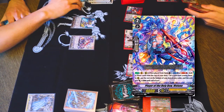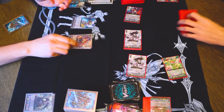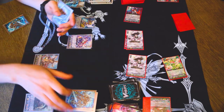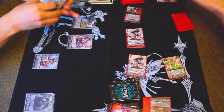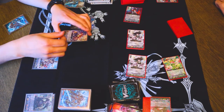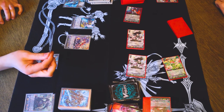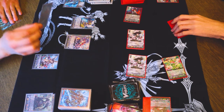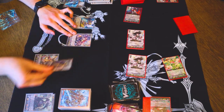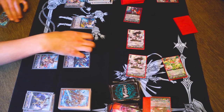Drive Vivian. Vivian's skill. First, counterblast, soulblast, look at top 3. Call something. We'll call Dendrine. So then Dendrine's skill. Actually, before I do Dendrine's skill, I'm going to use Josefa's skill when I know what's written on top. Look at top card, choose to call it or not. Yeah, that helps me. Then Dendrine's skill, I'll soulblast to countercharge. Call Agavail, so I called two things this turn.